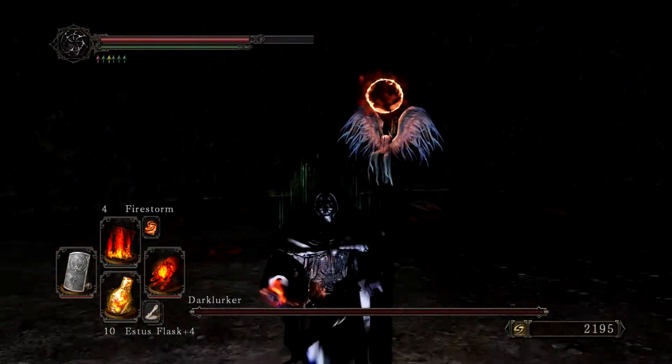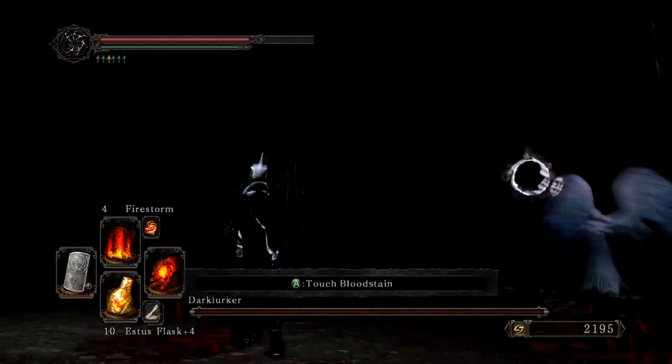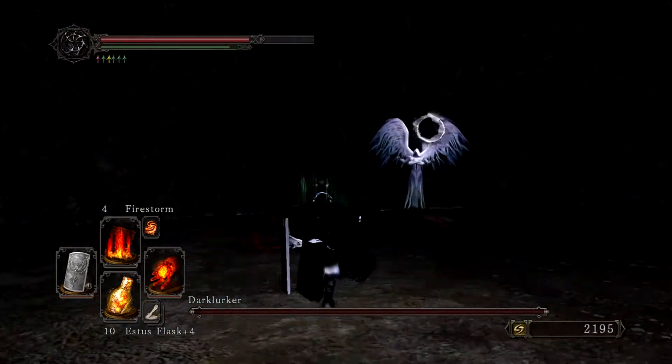So the moves that you need to look out for are this one — the fireball. There'll be three of them, sometimes followed up by another three. Very dangerous if they hit you, but quite easy to dodge — you just need to run out of the way.